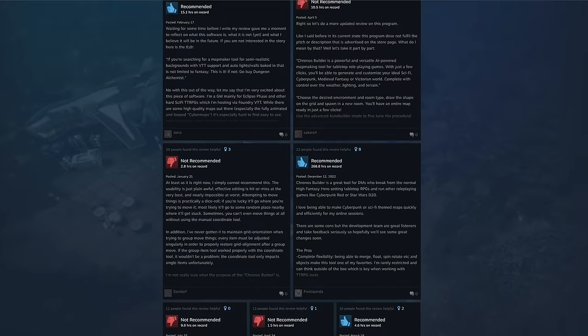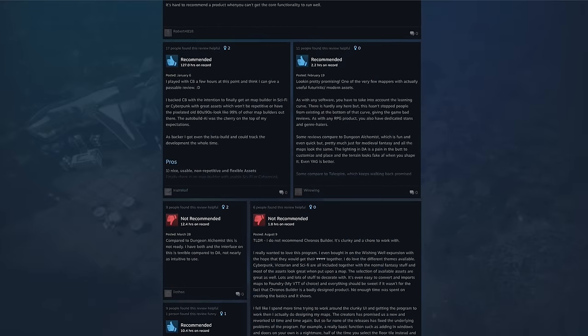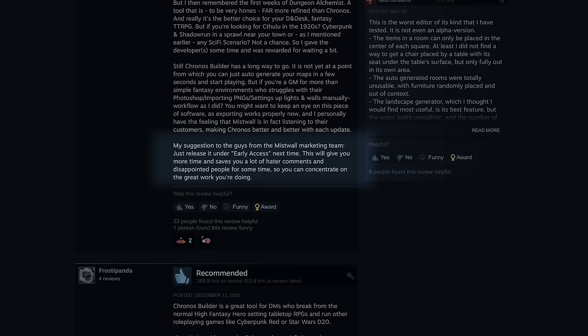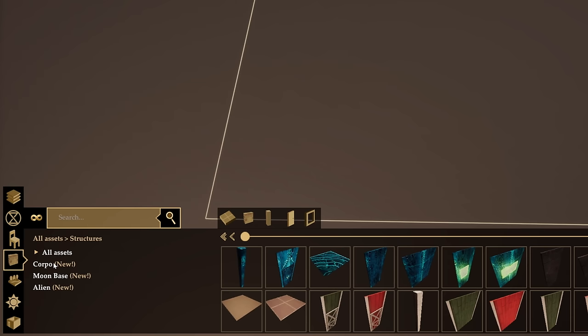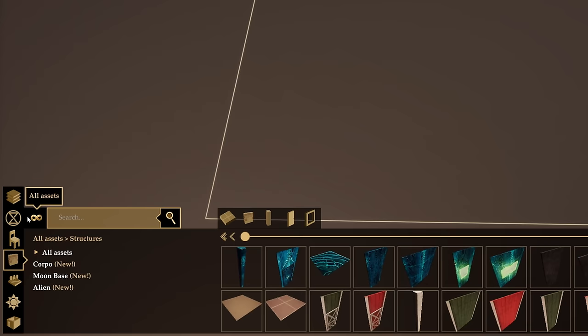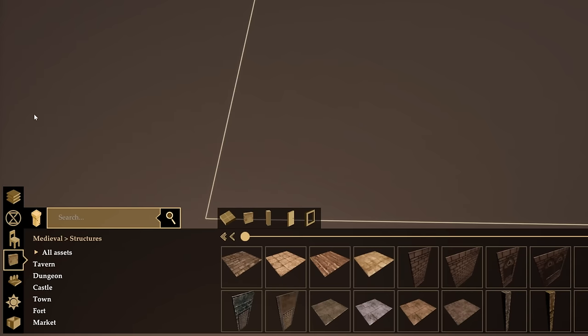Kronos Builder has only 29 reviews on Steam and they are mixed. One reviewer wrote that they think the game should have been released under early access, and I would have to agree. It was released as a finished product but has since received a ton of updates and improvements. I found the UI a little frustrating, so getting started with a tutorial is a must — though I wasn't able to find a tutorial with the latest UI and features.